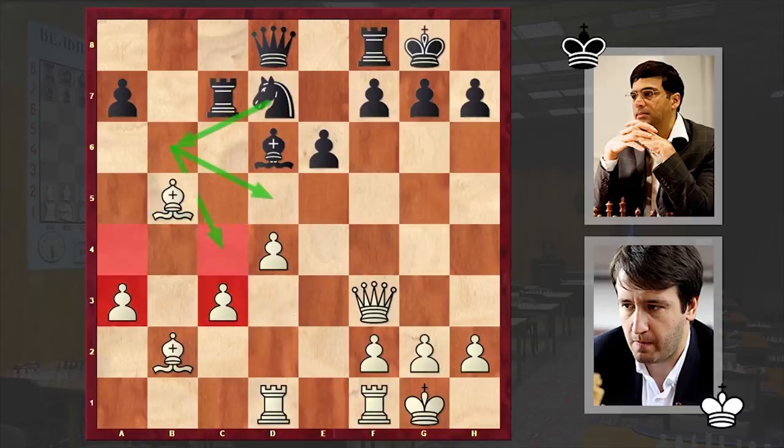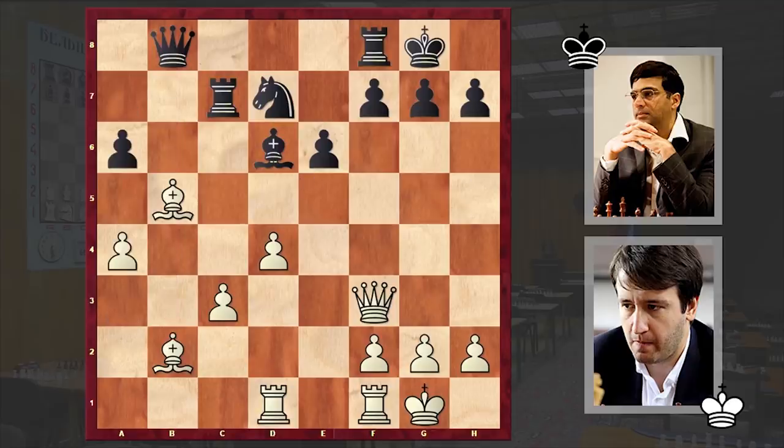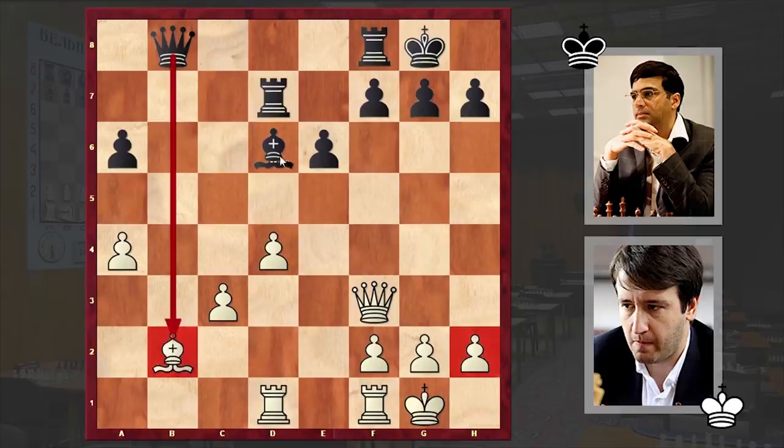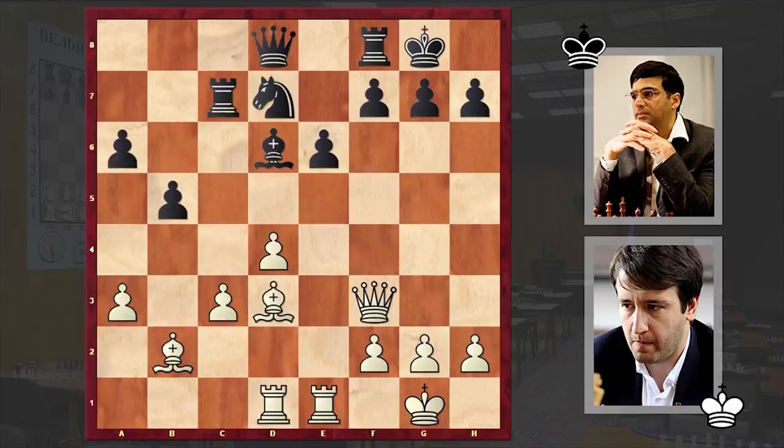If black can bring this idea to life, then white's c3 and a3 pawns will become weak. Bxb5 is not good, because this can be met with Qb8. Now if you support your bishop by going for a4 or c4, then black has the a6 move, and if Bxd7 then Rxd7, and we have two nice targets. That's why in our game, after b5, we have Re1 and a6 — black is first strengthening the pawn on a6 and then can proceed with the knight maneuver.